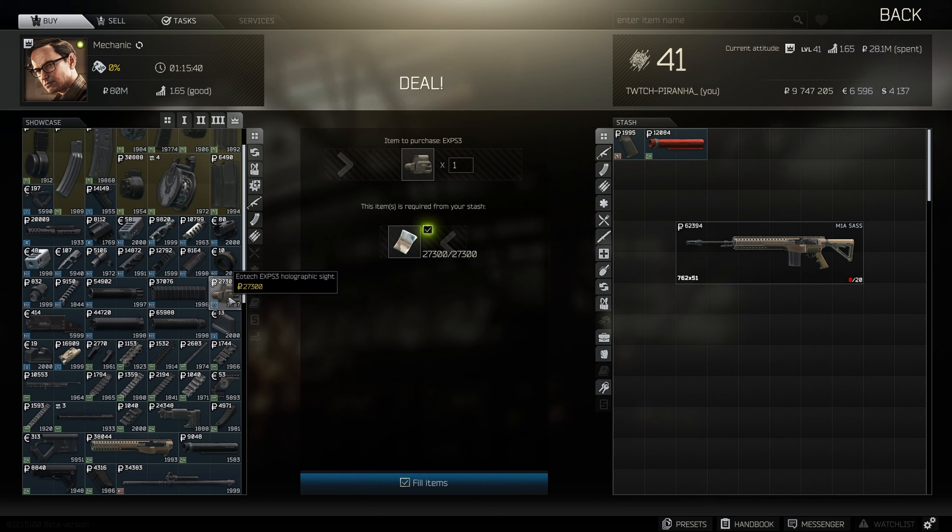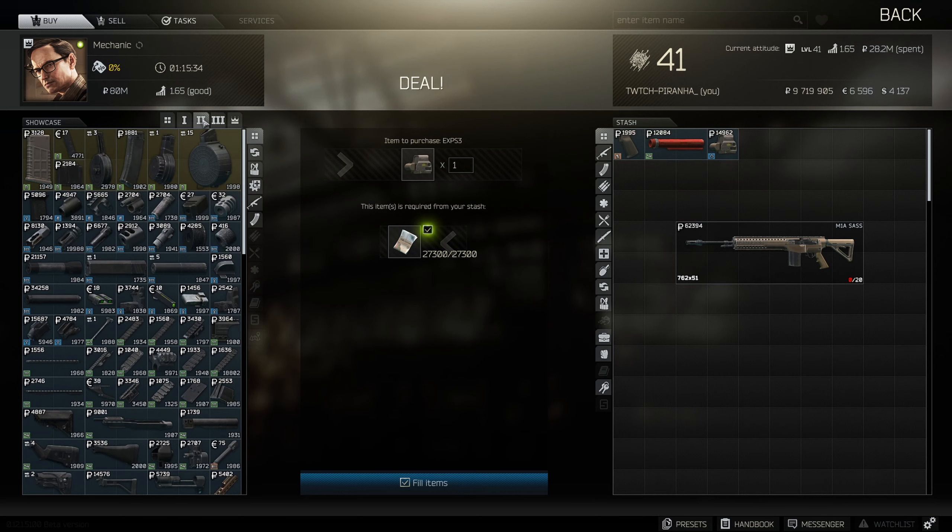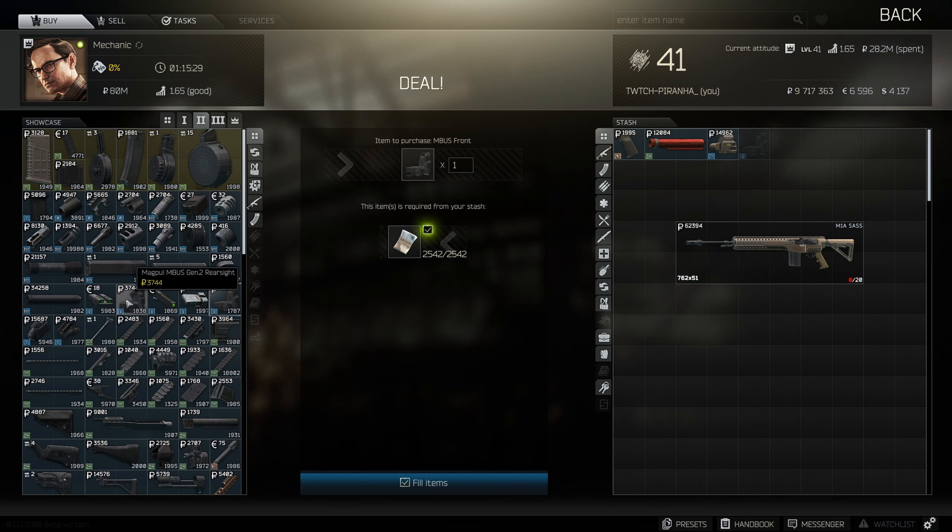Starting off at Mechanic, we're going to get ourselves the EOTech EXPS holographic sight. Then next we're going to go down to tier 2 and get ourselves the Magpul MBUS front and rear sight.